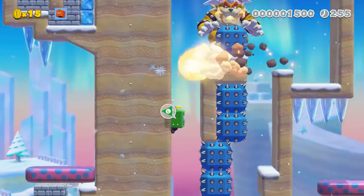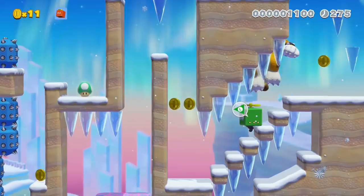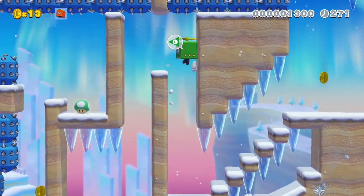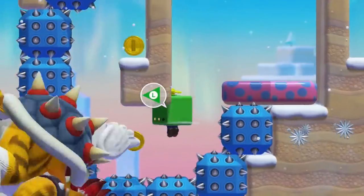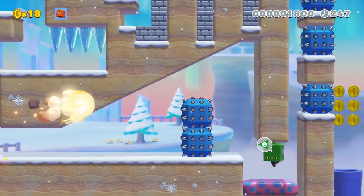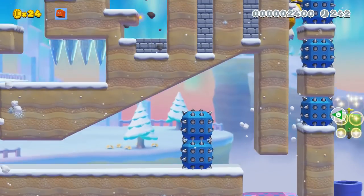Luigi will also need to use his wall jumping and timing skills when he gets in tight spots. Falling icicles will block his path until they fall and open the way forward. Very precise flying routes will also need perfect timing to navigate. If Luigi can make it through without losing his headgear, he can eat these delicious coins and finish the training.